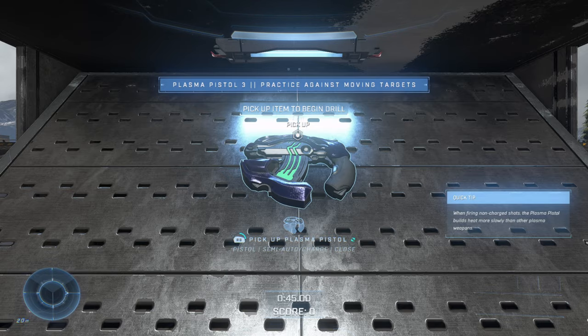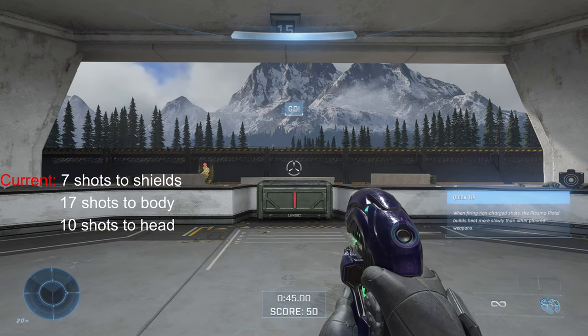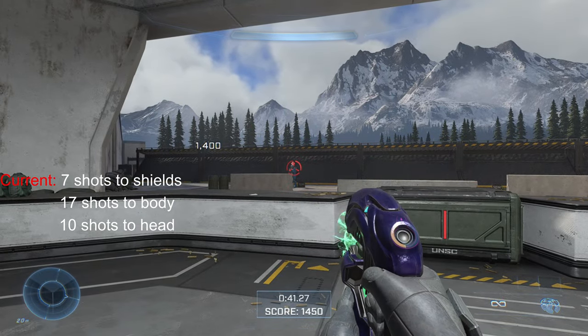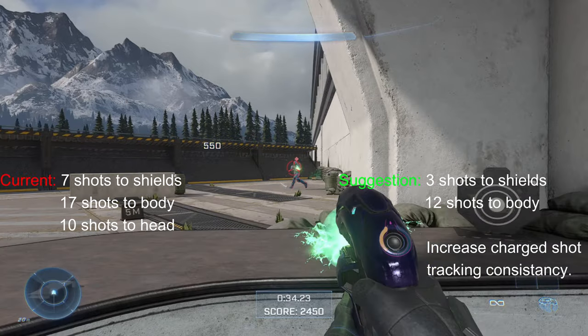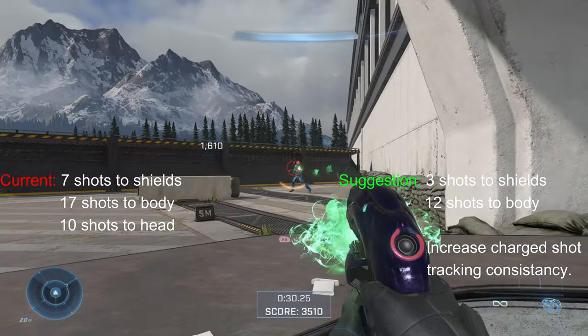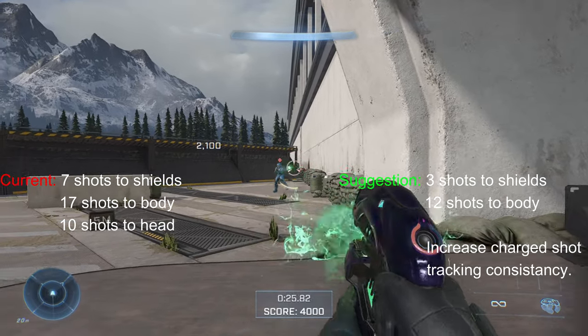Moving swiftly along, next is the Plasma Pistol. Let's get through this quick — here are the stats. Recommendations: I know decreasing the body shot count down to 12 is controversial, but is it really that big of a deal? This thing will always be a peashooter no matter what. Besides, much like the Pulse Carbine, you'd probably want to use it to strip shields instead of health anyway.